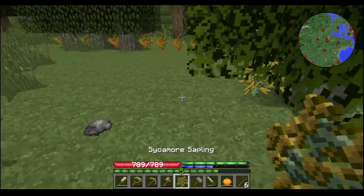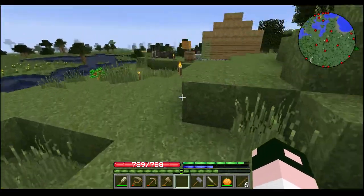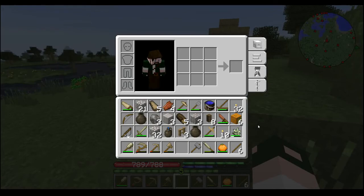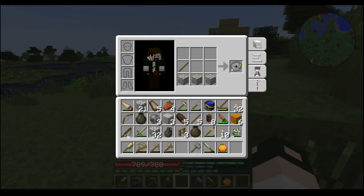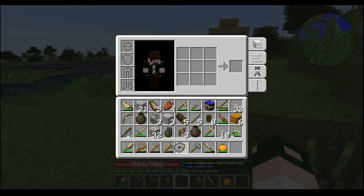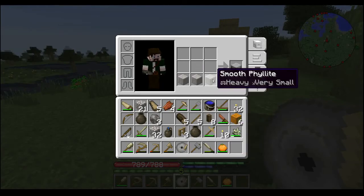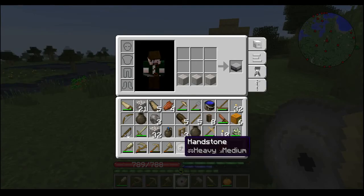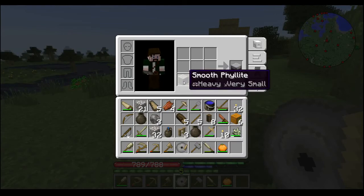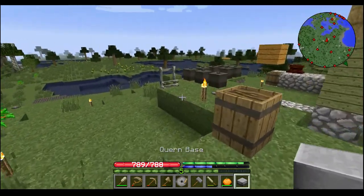We'll go ahead and replant this right now. We'll need to be doing the harvest pretty soon, I think. Smooth stone — three smooth stone and a stick gives you that. Or three raw stone and a stick gives you the hand stone. And three smooth gives you the quern base. We can set this guy up — bam! Oh, it looks a little bigger than I remember. That goes in there — ooh, that looks cool. That's a new look for it.